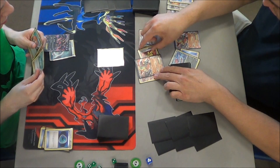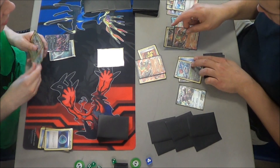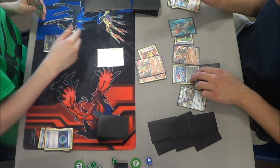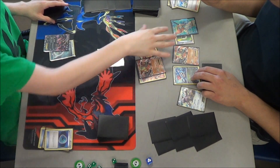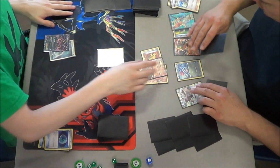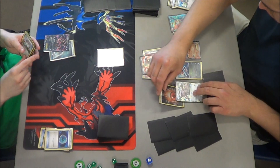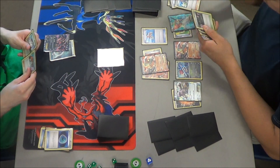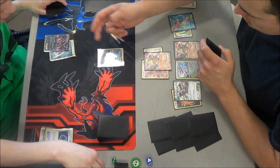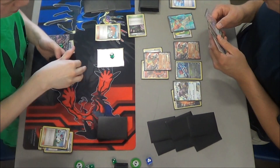He's going to free retreat into the Landorus and Muscle Band, and he can put 50 onto the Trubbish right now. He's also going to bench Keldeo EX and attach a Fighting Energy to the other Landorus. Michael's helping him out - instead of attaching the Floatstone to Dreddigan, he should attach it to Keldeo, Rush In, and Retreat. They decided to do that. He attached the Floatstone to Keldeo, Rushed In, and Retreated into Landorus. Then he Bicycled and attached a Fighting Energy to Kangaskhan and used Hammerhead - 50 onto the Trubbish and 30 onto the Benched Landorus.